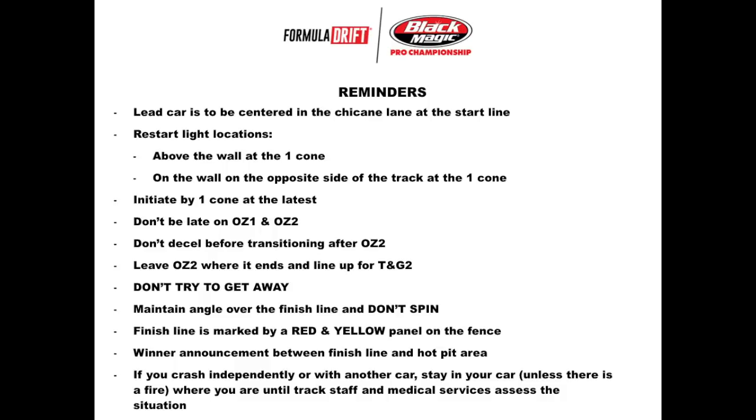The lead car is to be centered in the chicane lane at the start line — sometimes certain drivers will angle themselves off to the side to get a straighter shot through the chicane, which allows them to get a harder launch. We also have a reminder of the restart locations. The restart lights are used if the lead driver gets a strike at the start line by jumping the light, parking on the light, or hitting a cone in the chicane. Drivers are reminded not to initiate too late — that one cone is the latest initiation point. They're reminded not to be late on outside zones one and two, not to decel before transitioning after outside zone two, and to leave outside zone two where it ends, so don't overshoot that zone. Drivers need to fulfill the lead driver responsibilities and not try to get away from the chase car.